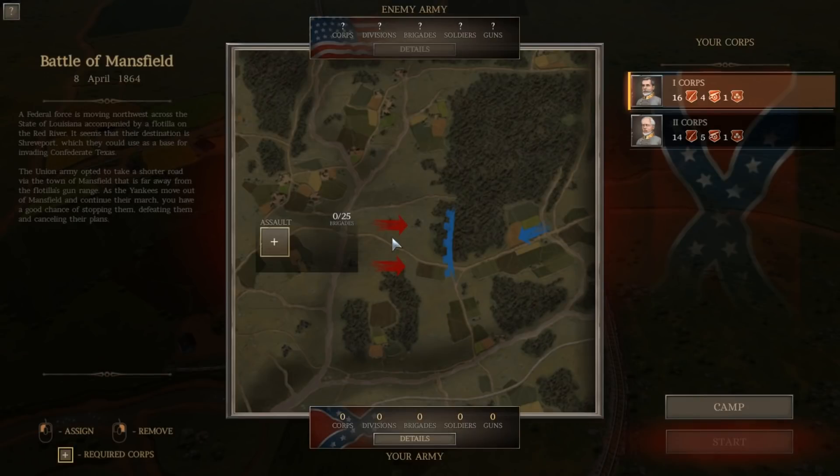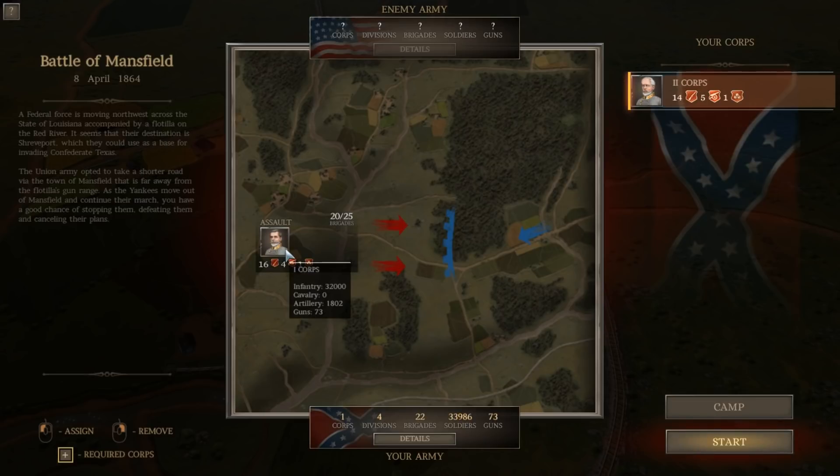The Battle of Mansfield is a Confederate attack against Federal positions in wooded terrain. The Federal force is moving northwest across Louisiana, accompanied by a flotilla on the Red River — it's from the Red River Campaign. Their destination appears to be Shreveport, which they could use as a base for invading Confederate Texas. In this battle we have up to 25 brigades. I'm going to use my 1st Corps — my full strength corps. We get up to 9,000 replacements after this battle, so it's going to be pretty intensive. We've got 33,000 soldiers, 73 guns, 4 divisions, and 1 corps to bring to play here.